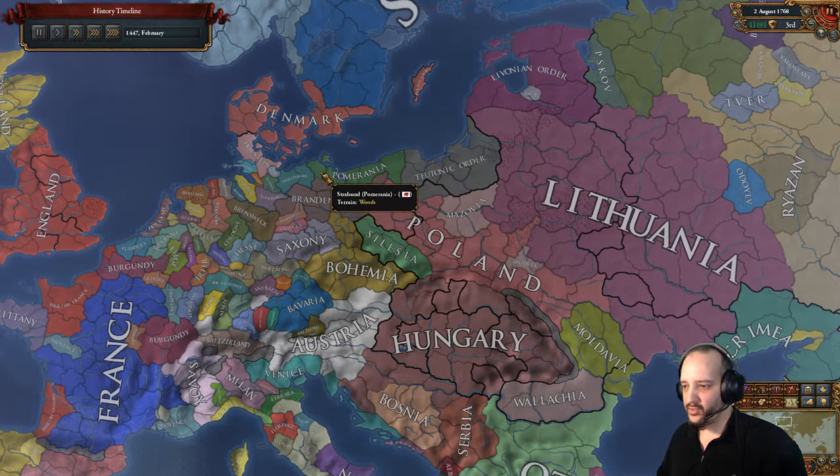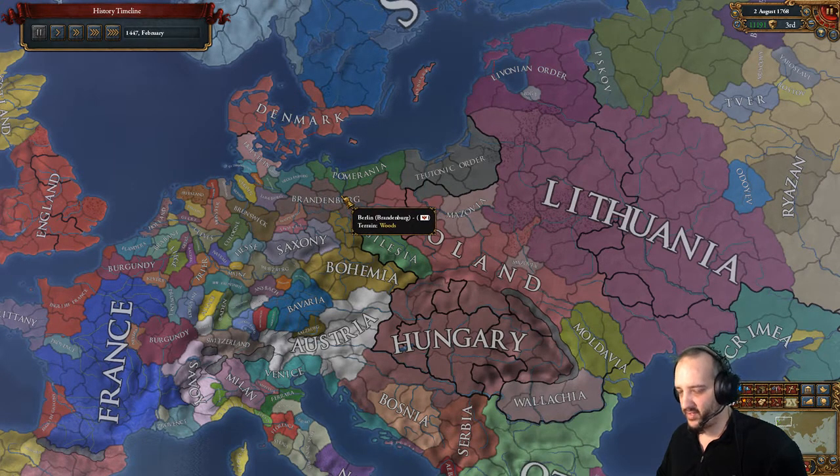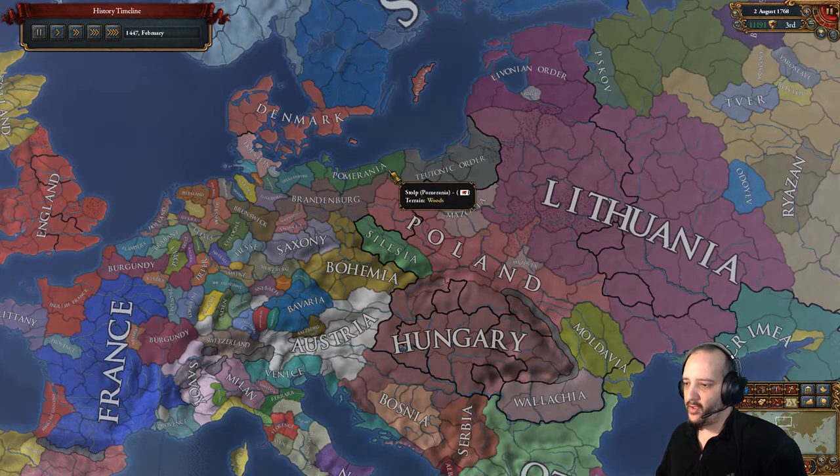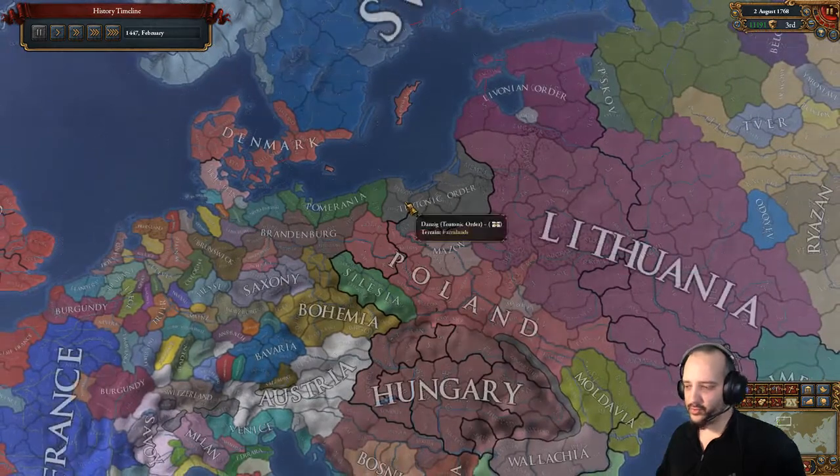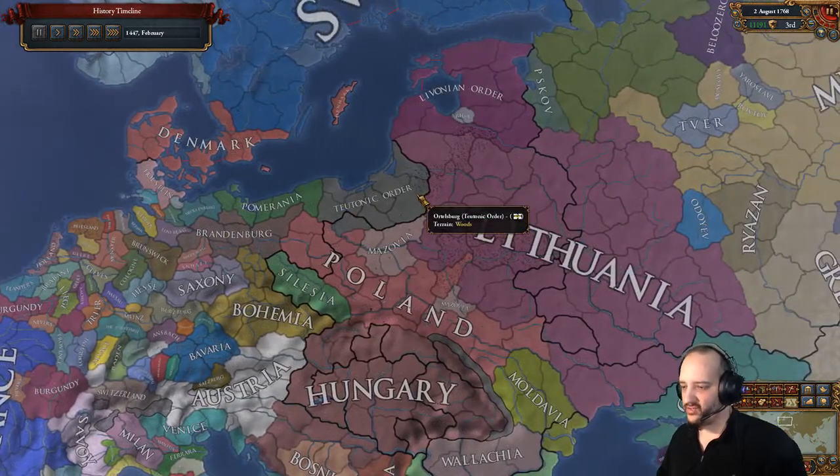The reason it's lucky is because Brandenburg gets a mission to get Neumark, which gives permanent claims on Pomerania. Once you get Pomerania - either directly or as a subject - you get permanent claims on the Teutonic Order. By completing the Neumark mission on the 11th of December we were able to attack Pomerania, who had no allies and didn't have time to get any. We then annexed Pomerania, giving us our claims on the Teutonic Order super quickly, well before the Danzig event.